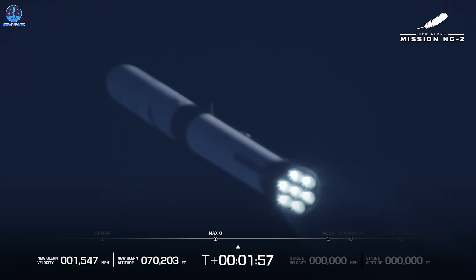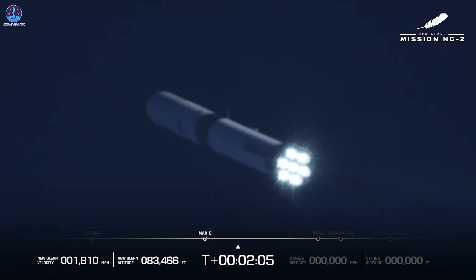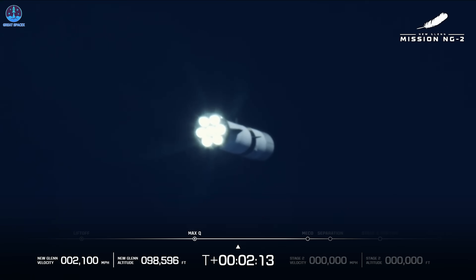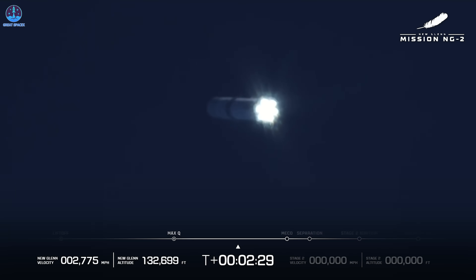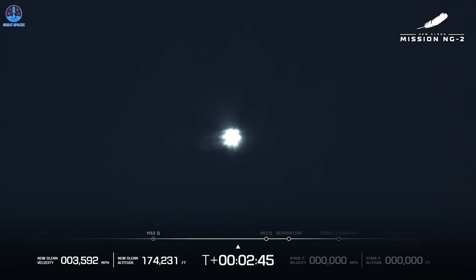The acceleration is up. Now passing two minutes into flight — the seven BE-4 engines are unreal! One minute remaining in boost phase. One minute remaining in boost phase. You heard our team say we'll hit MECO — main engine cutoff. We will separate the first stage from the second, and that's when the first stage will begin its journey back home. We're going to see if we can land the booster. The second stage will carry the NASA ESCAPADE satellites on board on their way to Mars. Trajectory continues to look good, seeing good data quality. Body rate responses are nominal. All seven engines continue to look good. Next up: MECO — main engine cutoff.